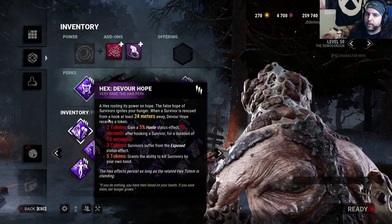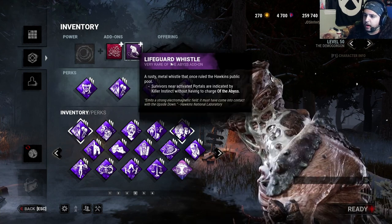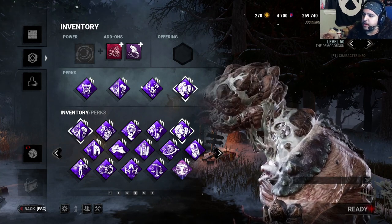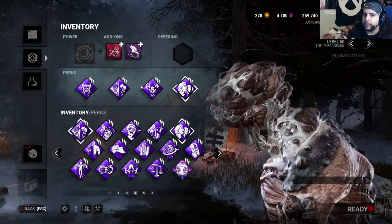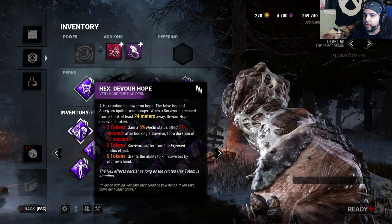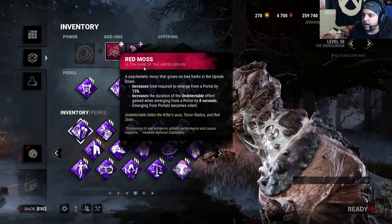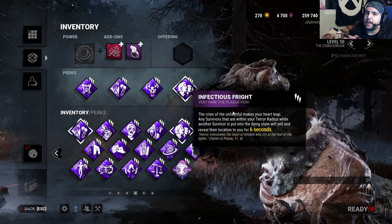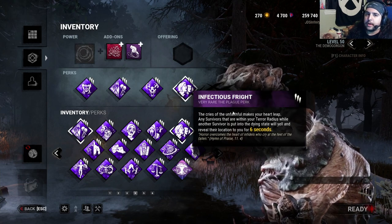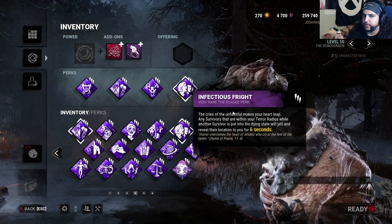First thing we have is Devour Hope. Devour Hope and Lifeguard Whistle are the basis of this build on Demogorgon. This add-on and this perk combination form one of the most devastating 1-2 combos in the game, and everything around this build is just there to support it. So you've also got Undying and Thrill of the Hunt to make sure that Devour Hope can almost never be cleansed.